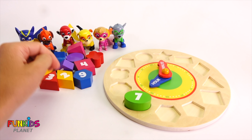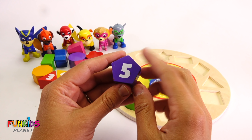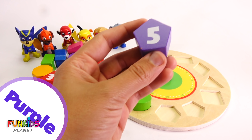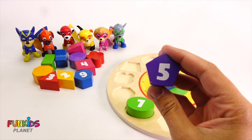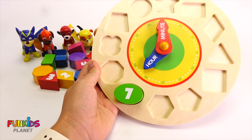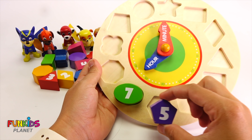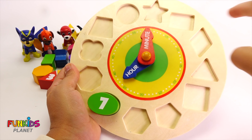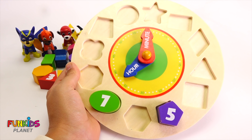All right, let's do our next shape. How about this? This has the number five on it and it's purple. Let's find out where it goes. This is a pentagon shape. Can you see anywhere that has a pentagon? Let's see if that's the right number: one, two, three, four, five. It is a five! So that one goes right there. Perfect.